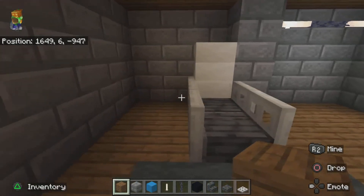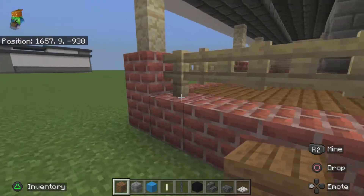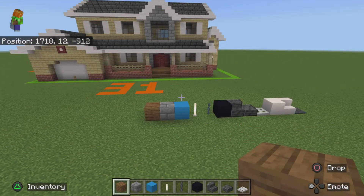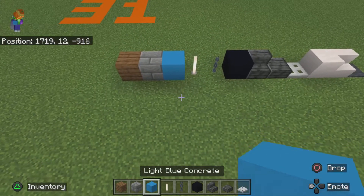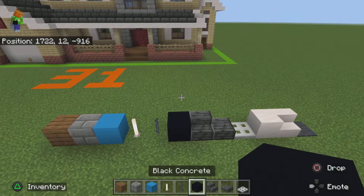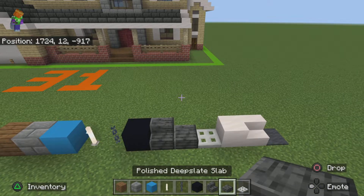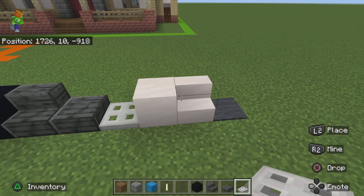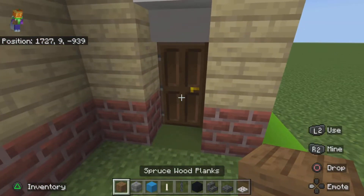That's pretty much it for the inside of the house. Let's get to it. You are going to need: spruce wood planks, stone bricks, light blue concrete, iron rods, chain, black concrete, polished deepslate stairs, polished deepslate slabs, iron trapdoors, quartz, smooth quartz blocks, smooth quartz stairs, and gray carpet. That is all I can think of for now.